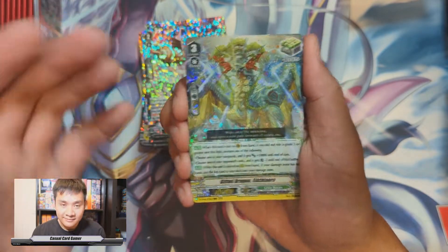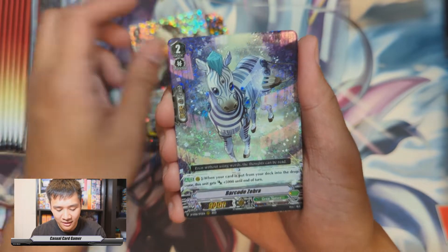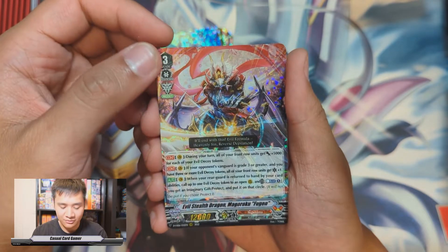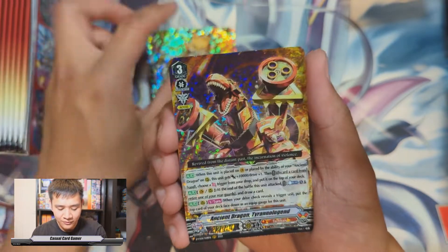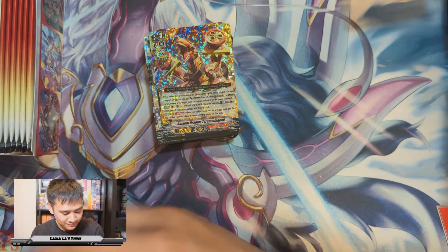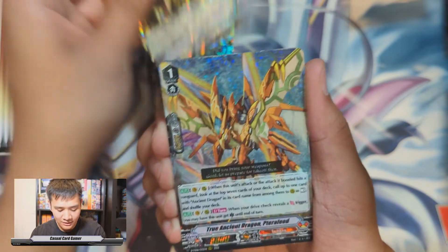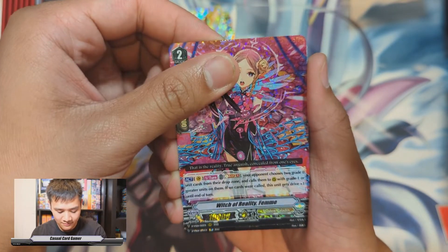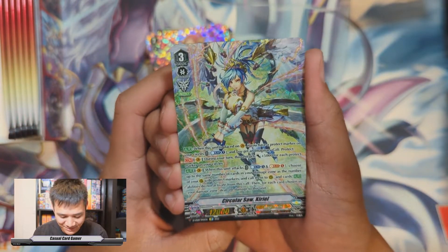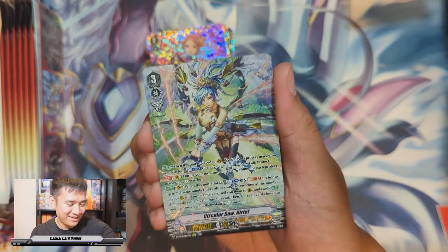What other grade threes or support would you like to see come back in the next clan collections? I already asked this in the volume five video — now we're in volume six. What do you guys want to see, or what do you think we'll get next? Friol Dragon, Yellow Bolt, Terra Feed, Fem — and here's the SP: Circular Saw Kyriel SP! She looks so nice — first grade three I actually want to build. Cosmo Lord and Holy Shine into a sleeve quickly.